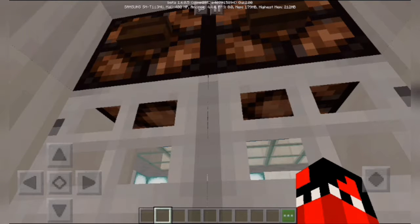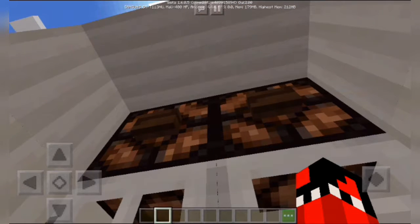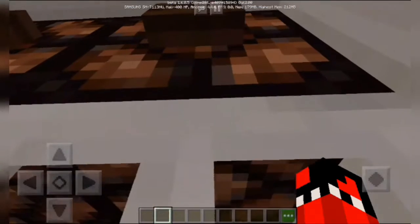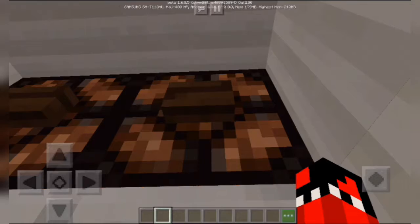To open the door, all you gotta do is press this button on this redstone lamp. I only placed it on this redstone lamp because why not.